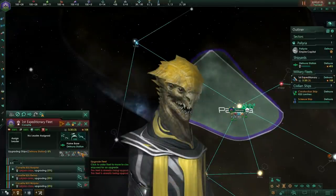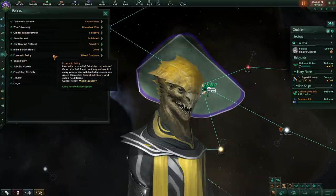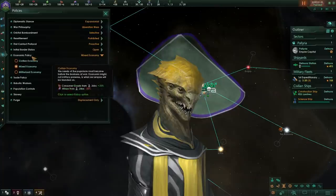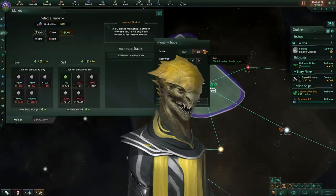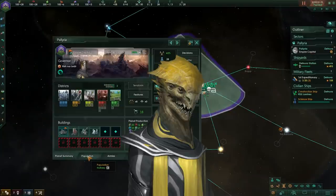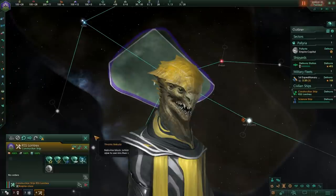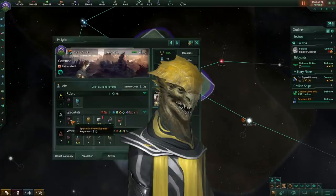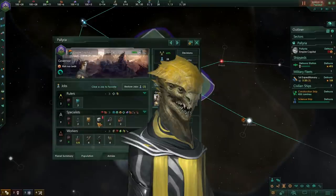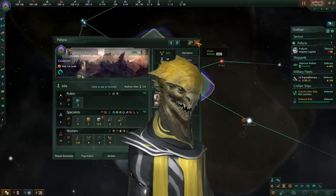Quite a few things have changed in the new Stellaris patch, none more so than population. If you're not aware of how population worked in the previous patch, I'm just going to quickly cover it. Population used to have a base rate of growth every month applied to a planet — that would be three — and you'd have some modifiers from species traits, from technology, from various things, and this would accumulate over time. After you reached 100 of this stored value, you would get a new pop.